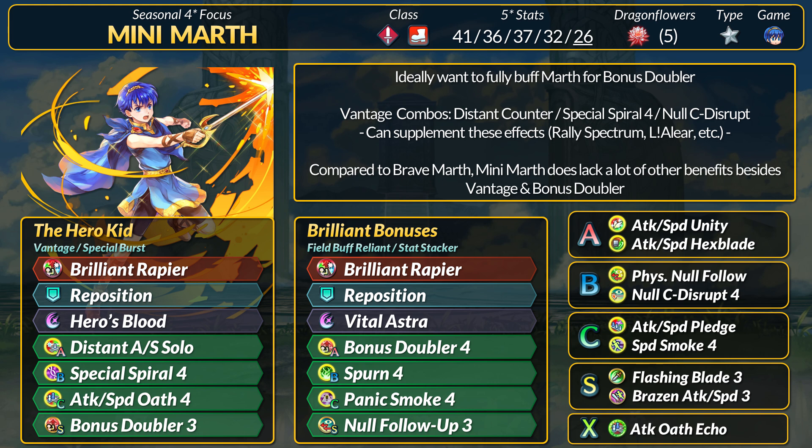If you do swap Hero's Blood out, Marth should be able to use Attuned skills — it just feels kind of sad to drop your exclusive special. Unfortunately, that's just a product of power creep. Shining Emblem is just way better, especially for Bonus Doubler. Still, as a 4-star focus unit, Mini Marth has his own niche. You drop some common Swordmaster perks like follow-up attack or Dodge, but Vantage is still probably one of the most threatening things to run into.